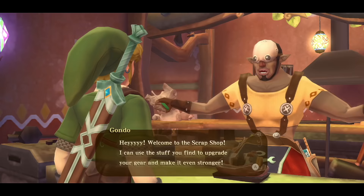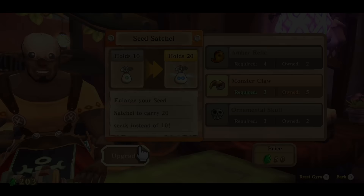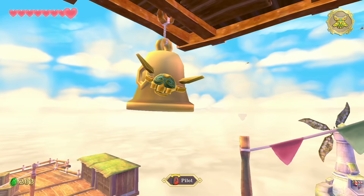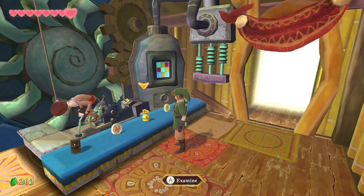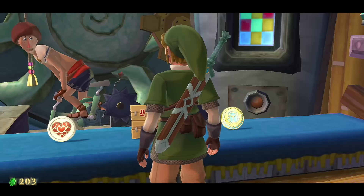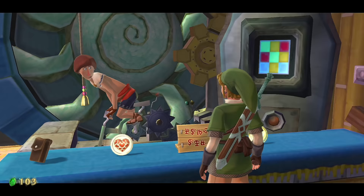The seed satchel holds an extra 10 deku seeds and can be upgraded now if you have enough ornamental skulls and amber relics. Then head to Beetle's floating shop — shoot the beetle to get there. With about 200 rupees, spend 100 to get the additional wallet. Combined with the medium wallet from Uncle Bats, you can now hold a total of 1,100 rupees.